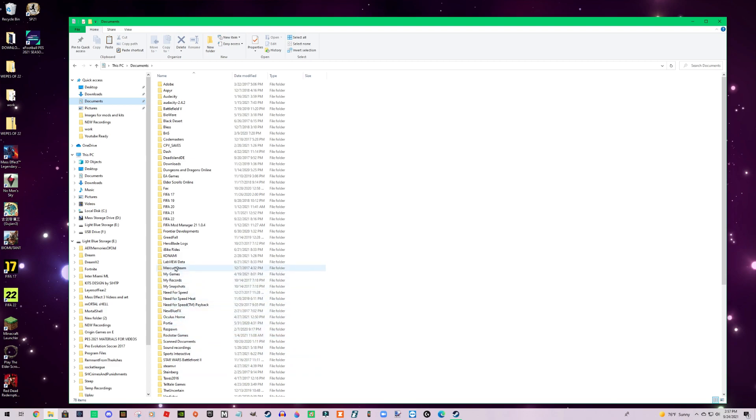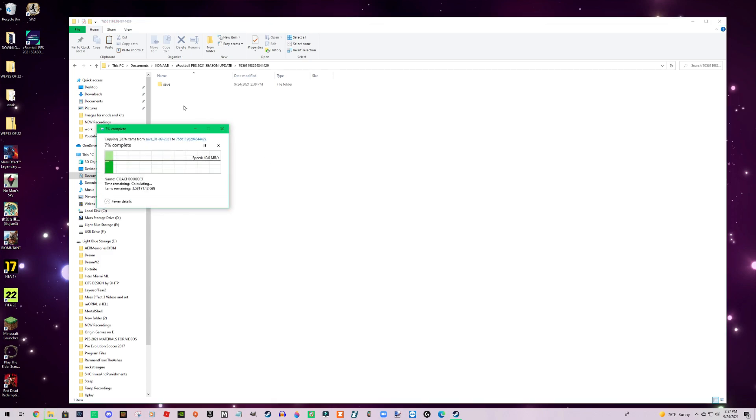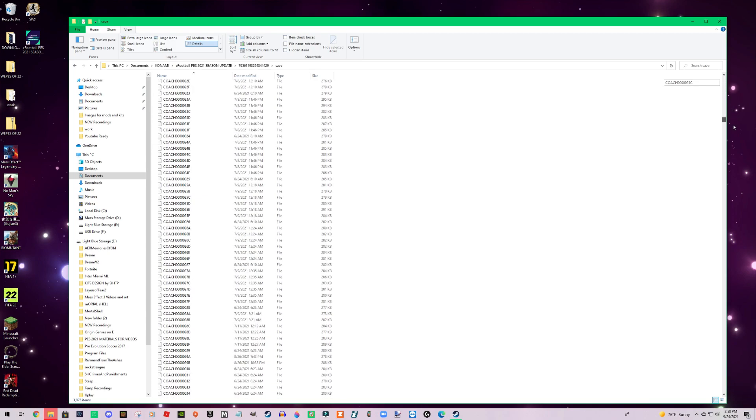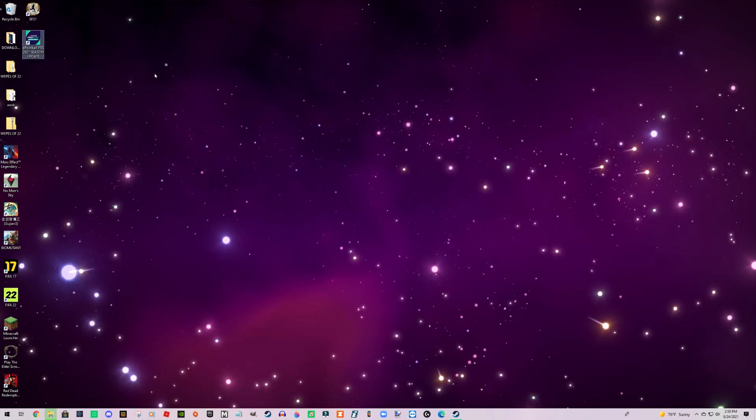I'm going to copy this. Under Documents, then the Konami folder — there are all my games. You'll see the webpc is empty because we haven't loaded anything yet. There's a Settings folder and the long number folder, and this is the folder you're going to replace — the save file. So we're going to paste our new save file that we got through the option file and let it load. This will load all the kits, appearances, emblems, etc. Once done, it takes its place with quite a number of files. I'll say replace if any files need to be replaced.